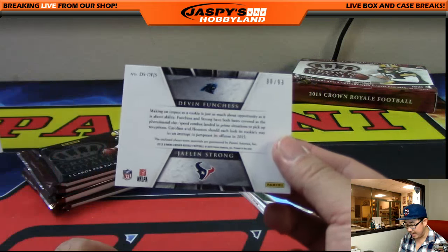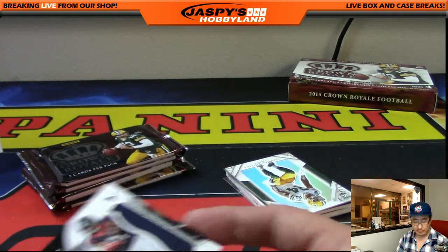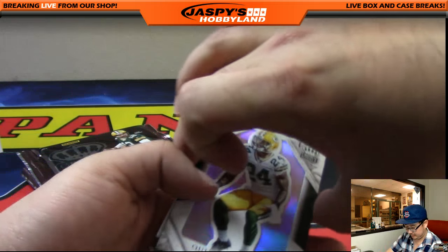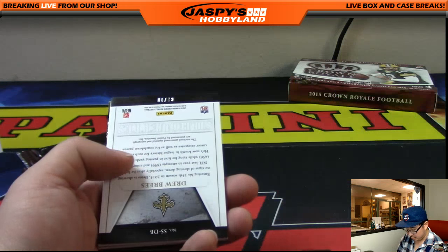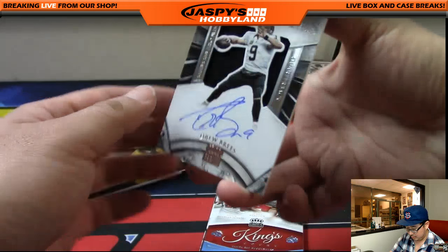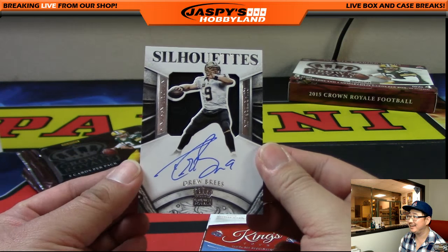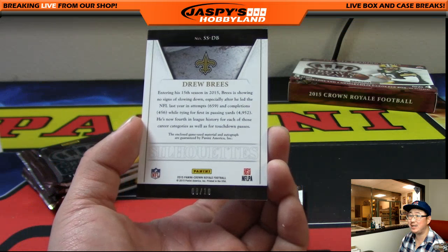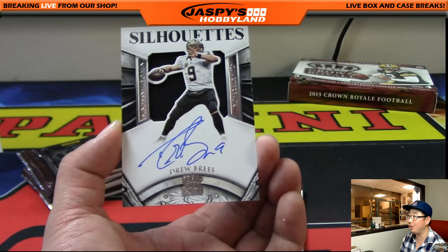Nice. 90 out of 99 — Texans is Joe P. and Arthur with the Panthers. That'll be a randomizer at the end. And this is what I was talking about — look at this. Wow, it is an autograph. That's Silhouettes Auto Drew Brees. 8 out of 10. Silhouettes Auto Drew Brees for Joseph P. and the New Orleans Saints.